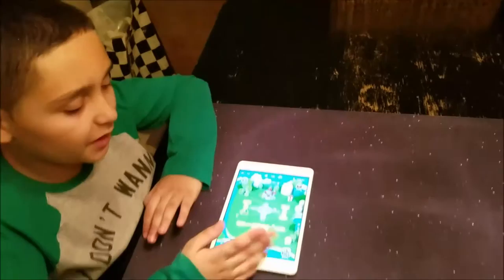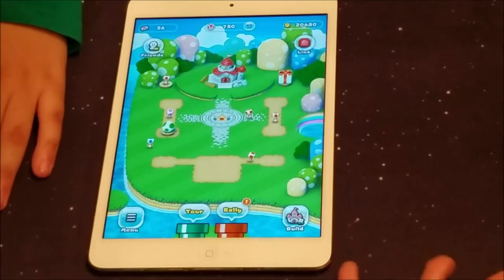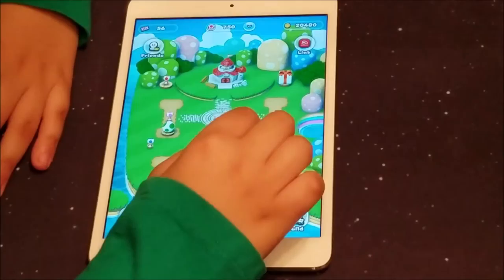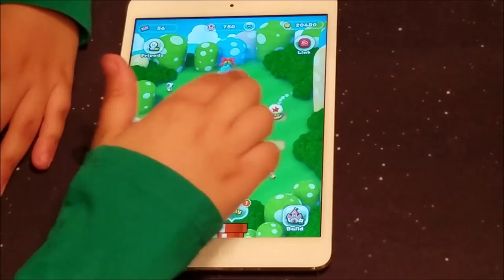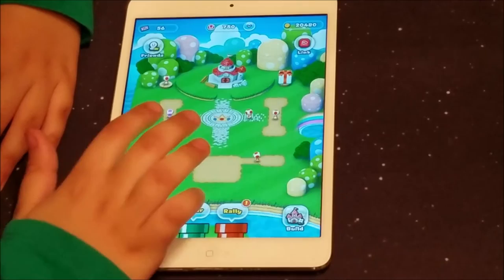So this is my kingdom so far — you don't really start with this. Here's the map, the main part of the map. There are still a couple more islands, but this is what you really start off with. All you basically start off with is the kingdom and nothing else except for the toad and the present. Since I got a lot further into the game, I got a lot more stuff. You can see the activity here — it's a way to play mini-games to get more items. This is where you can build all your stuff in your town. I got a new character, Yoshi, a couple days ago.